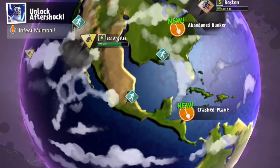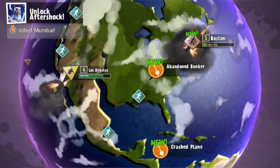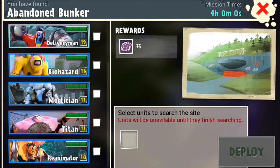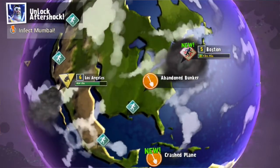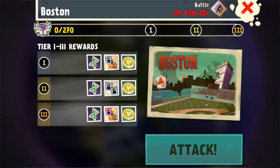Guild raids give you DNA and troops to help you upgrade. There are also abandoned bunker things — I don't really do those. And there are cities that anybody can attack, and those give you DNA, coins, and troop packs. Pretty cool.